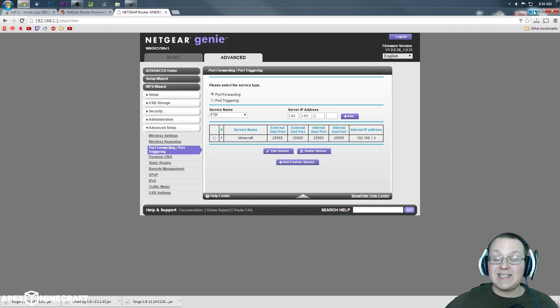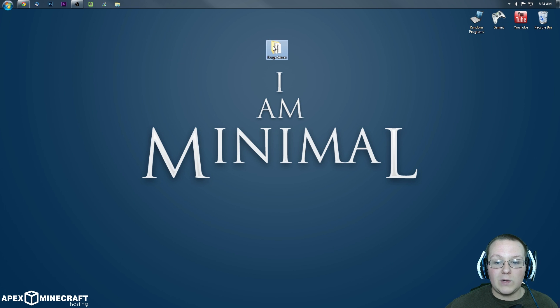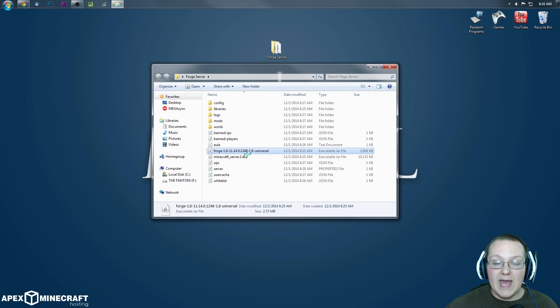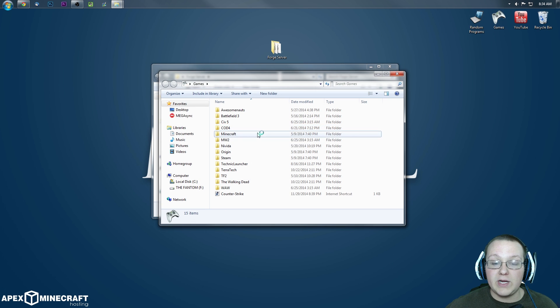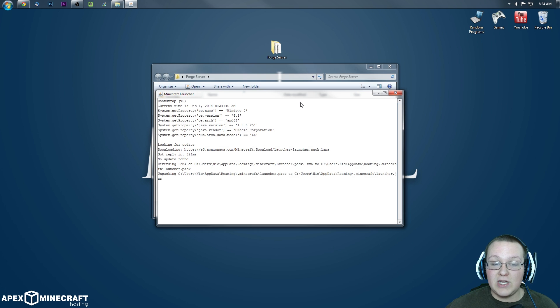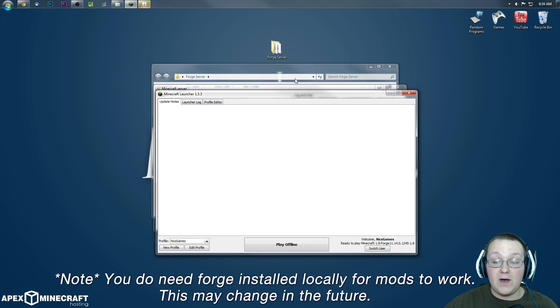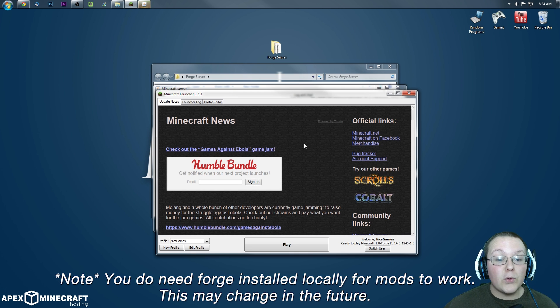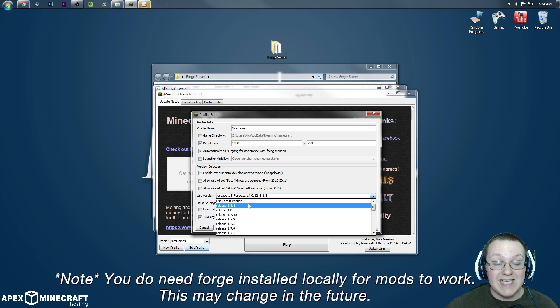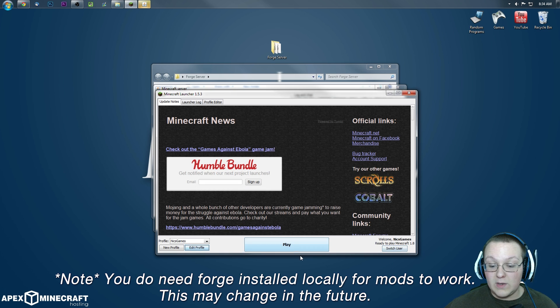Once you've done this, it's pretty easy to get your server up and running. Now open up the folder and double-click on Forge. Then open up Minecraft, launch it up, and join. I'm testing this on a default release 1.8 client — we're going to see if Forge is compatible with default clients.